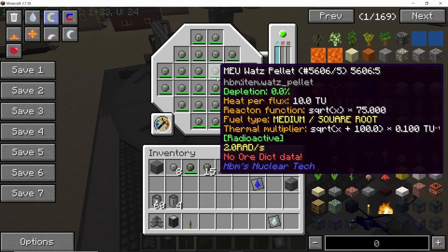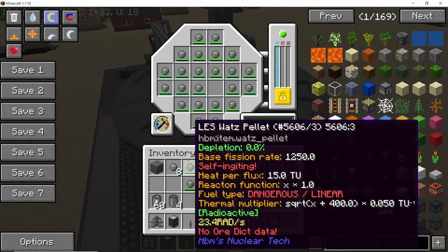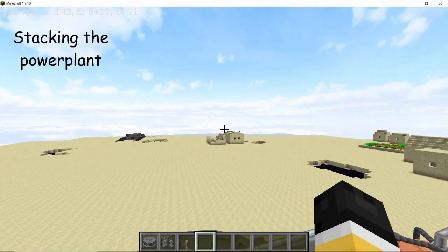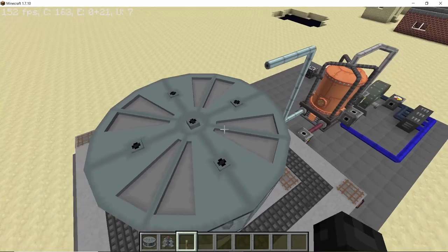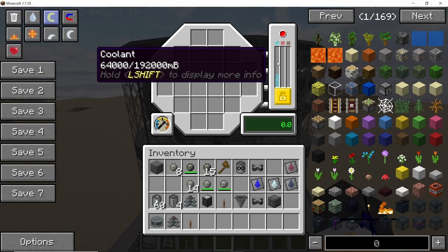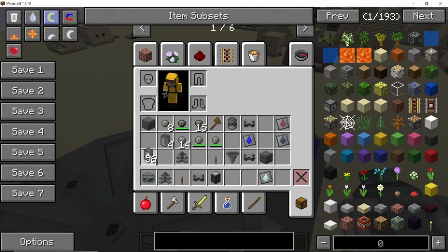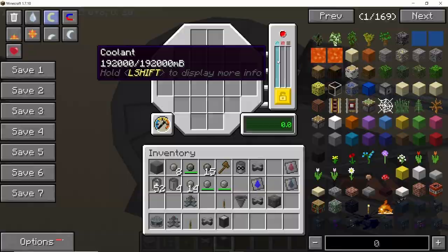If you turn the lever back on, in order to get it back up to heat again you will need a self-igniting pellet. Now if you want to scale this up you can stack levels on top of each other. I'm going to get rid of the top connections and add two more levels, and as you can see now the entire power plant is sharing the cooler. So instead of four barrels now we will need a total of 12 barrels in order to sustain the entire power plant.